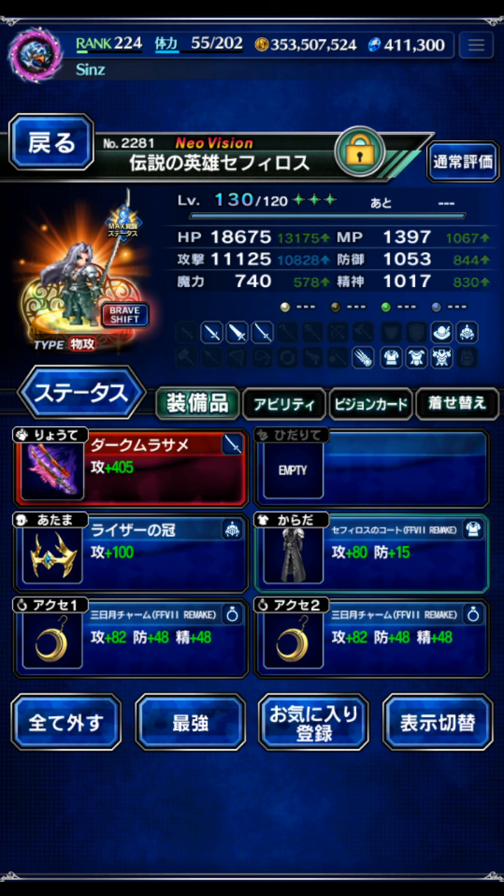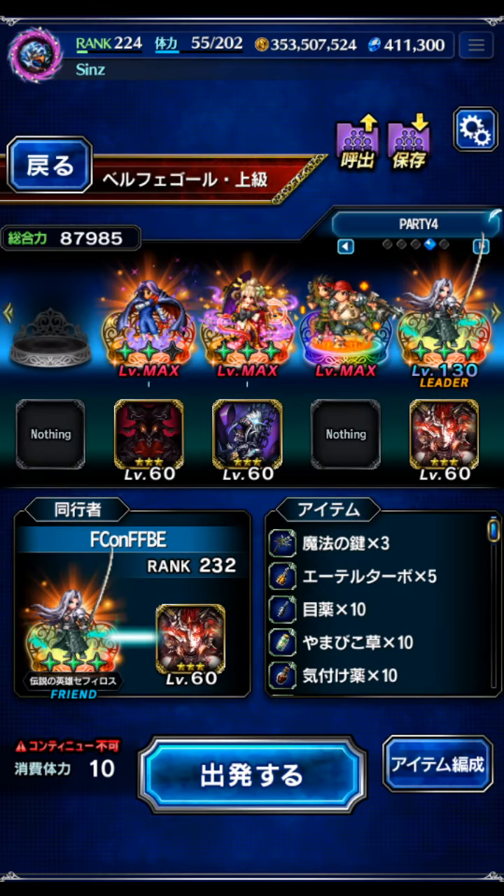His Amplify has gone up to a massive 150% Dark Amplify. That being said, it is on a Magnus ability — one time use. But still, for bursting, Sephiroth has become incredibly powerful. We're going to use him for an all mission clear on Belphegor.